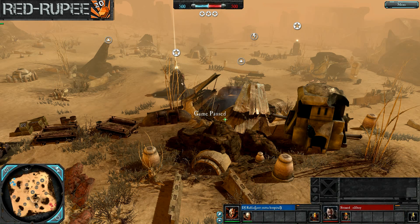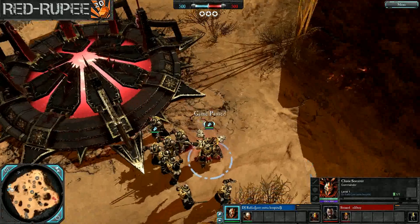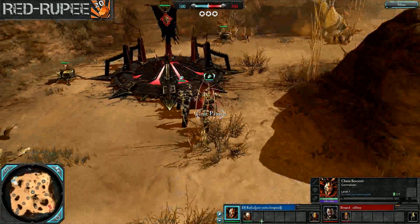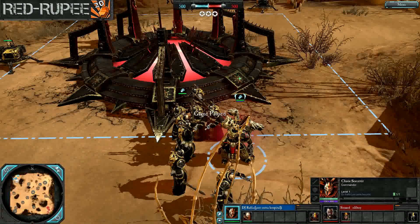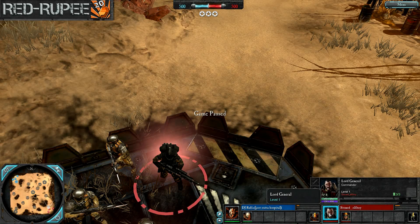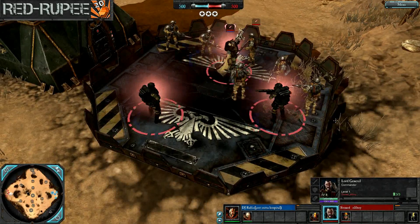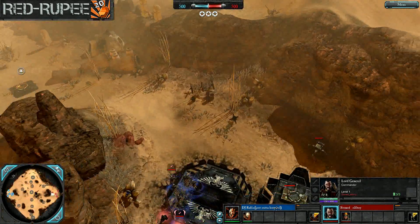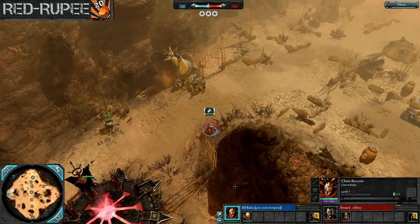We're on Elite mod once again. Everyone is clamoring for the 2.09 patch coming out here shortly — I know it's been released at least selectively by Kaltos, so hopefully we'll see the main event happening shortly. Let's take a look at our players: DJ Rafa, apparently just out of the hospital, out in the blue team as the Chaos Sorcerer, and on the red team we've got Stoned Elf Boy as our regal-looking Lord General.